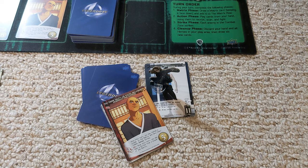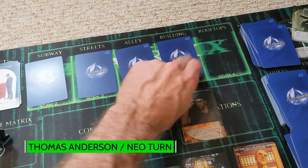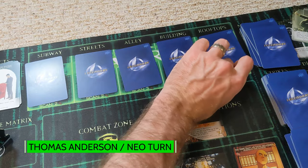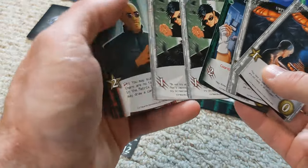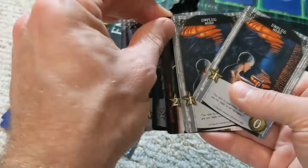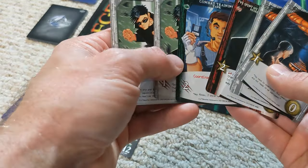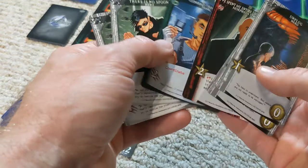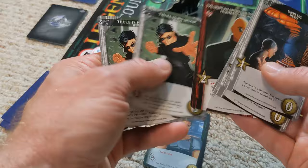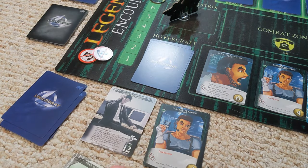Maybe we can get rid of that challenge in operations right now. The matrix moves along. Mr. Anderson's turn. We have four points for recruiting and a coordinate opportunity, but we didn't need to use that. We'll use that to scan and see what's in the first box in the subway and take things from there.